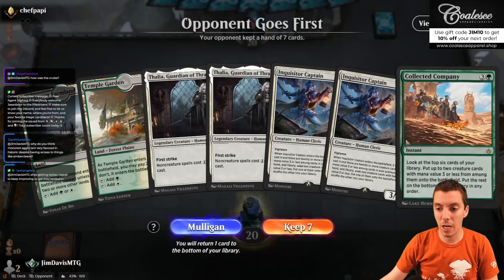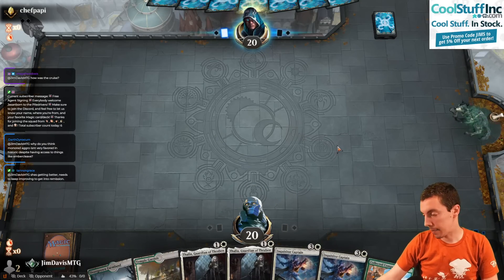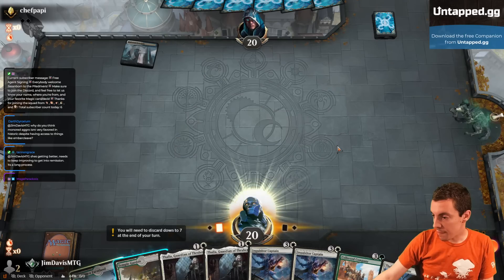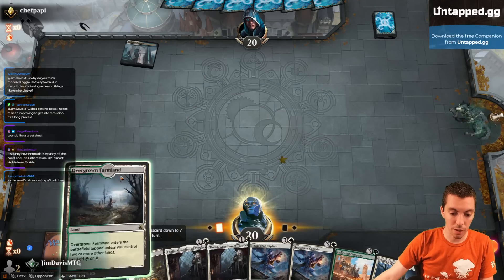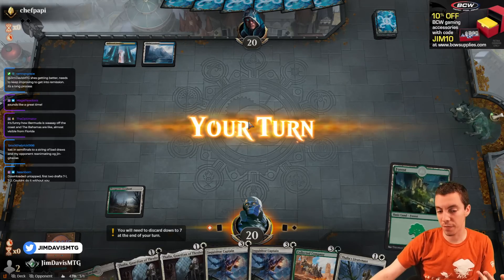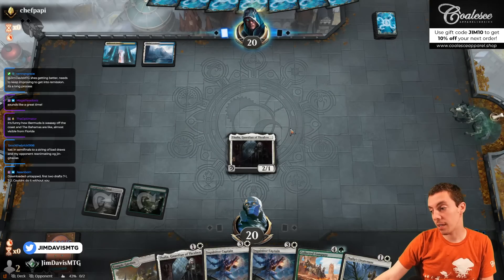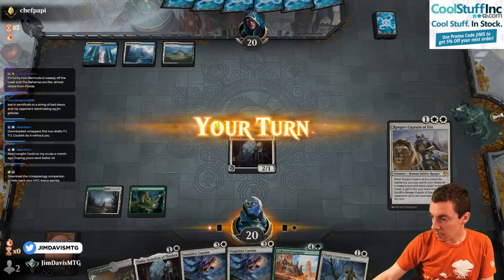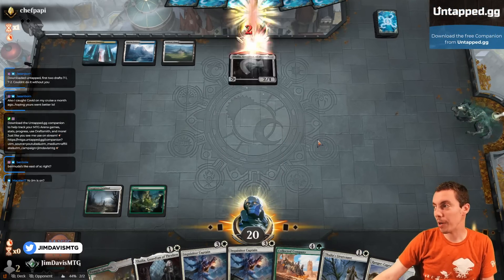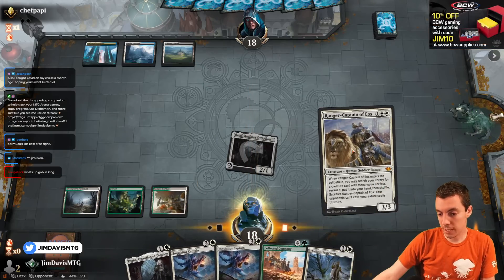We're going to keep on the draw, double Thalia. Thalia's got the curve. Thought Collapse — I will mill three cards. Playing Drown in the Loch too — the combo: you mill them and you drown them. We're going to fire up Captain here. They had a Wrath — I think they would've cast it. And now we can silence them too. We're going to go get a Bodyguard to play around a future Wrath and just jam for six, say go and silence them.